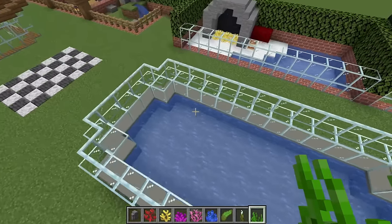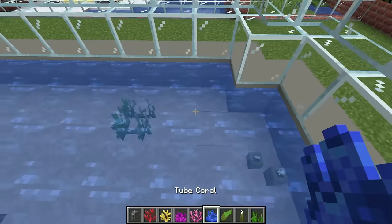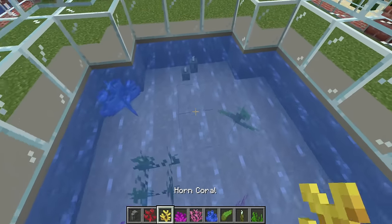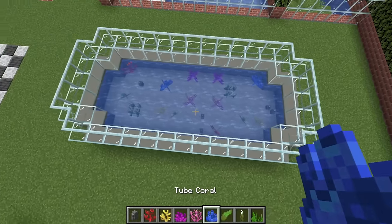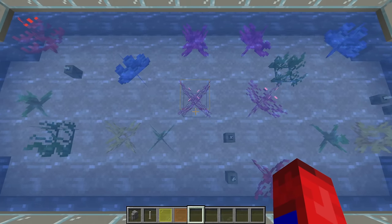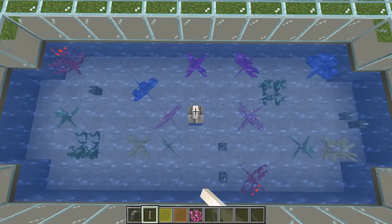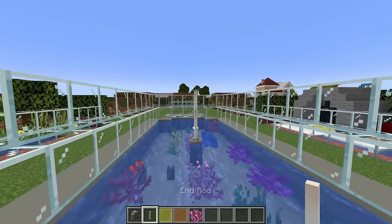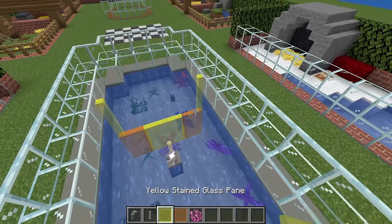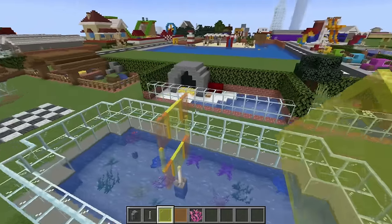Next up we are going to make the dolphin enclosure. Add a bunch of sea plants to the bottom of the tank — every color of coral, seagrass, sea pickle, and kelp. In the middle of the tank place a stone brick wall with end rods on top, then add yellow stained glass pane on top, orange glass pane left and right, yellow on top of the pane, orange on top of the yellow pane, and connect together in the middle to create a hoop for the dolphins to jump through.